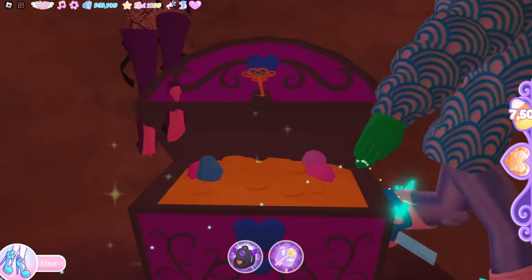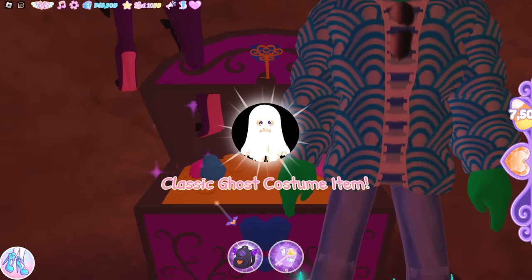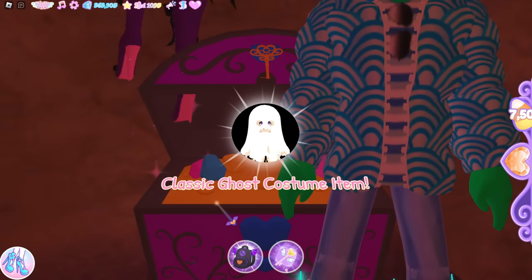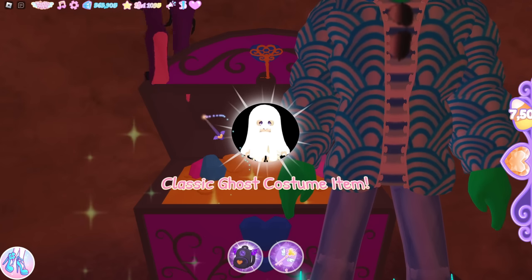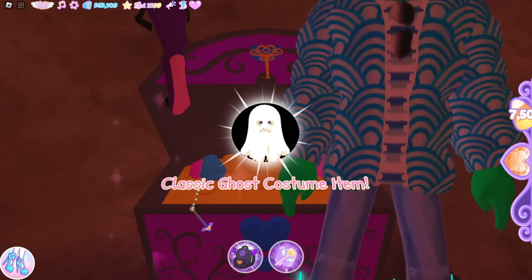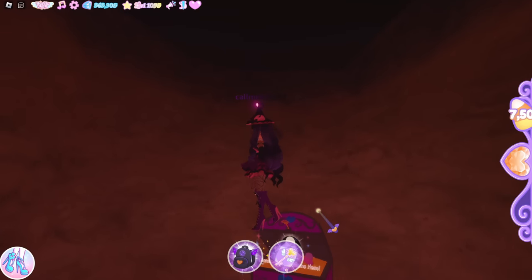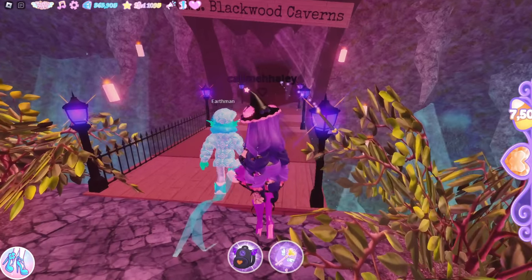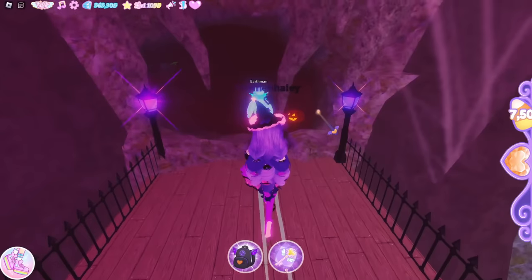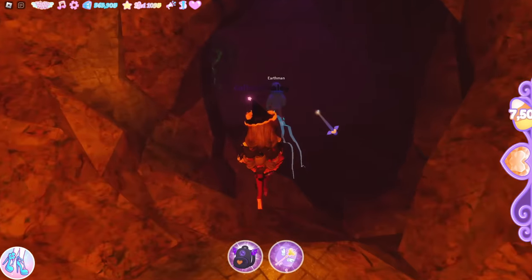This void section is even trickier than last year's. The item you get here is the Classic Ghost Costume item. That is the final chest in this batch — we're gonna reset now. Back to the beginning of the maze. We're gonna go down the middle again — okay, pretty much all of them are the middle.